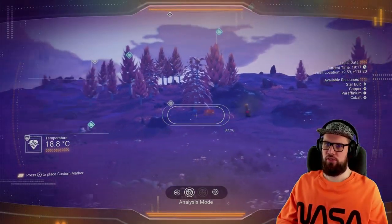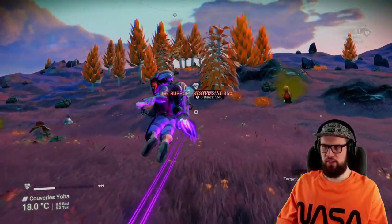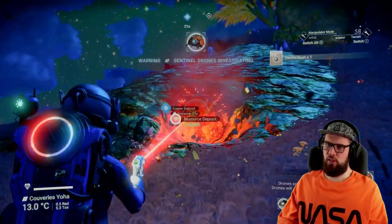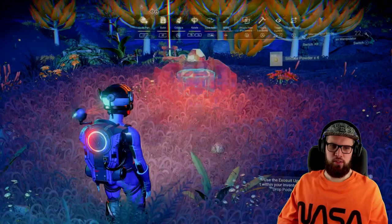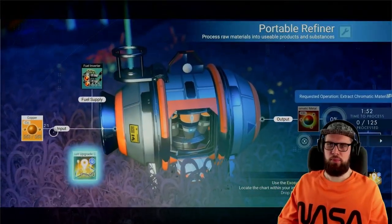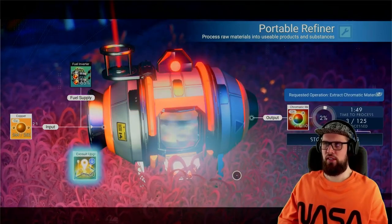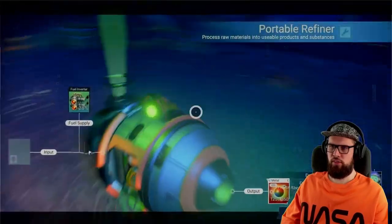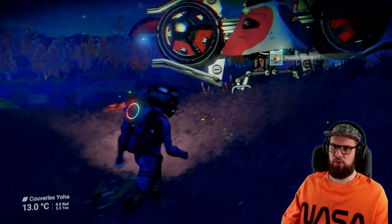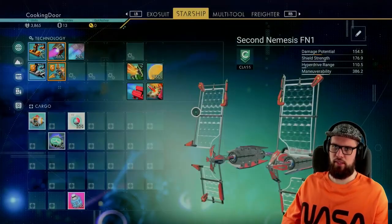For chromatic metal, use your analysis visor and find a copper deposit. Highlight it and go there. Use your terrain manipulator to extract the copper. Once you have some copper, place down your portable refiner and fill it up with the copper. Start the process to refine it into chromatic metal. Once done, extract the chromatic metal and be sure to pick up your portable refiner before getting into your starship and taking off.